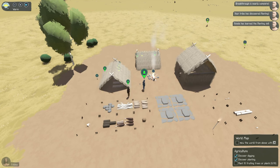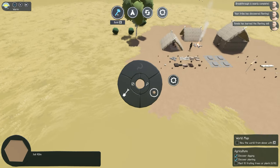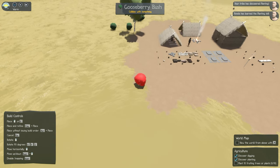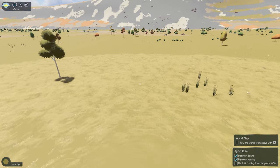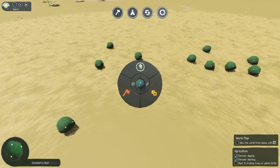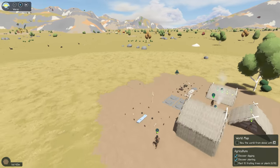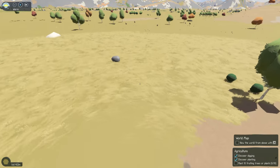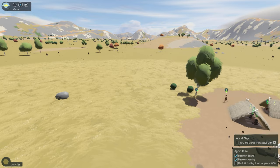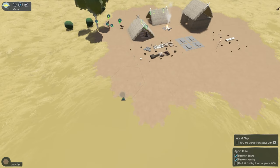Planting — now any seed we come across we can start to plant. I think that used up all of my seeds. I don't see any more gooseberries in my inventory, but there are other berries around here. I'll hold shift and come collect a few of these so we can plant those. You can also plant sunflower seeds, apples, and raspberries — all of that stuff can be planted.